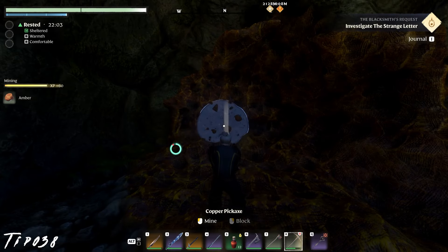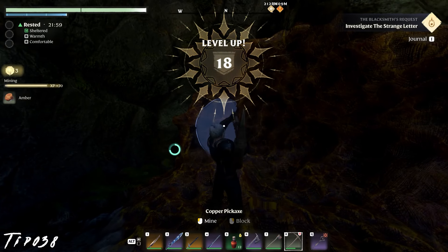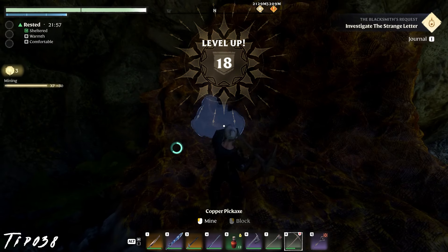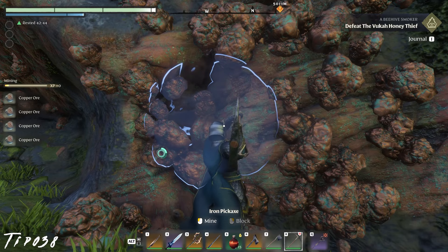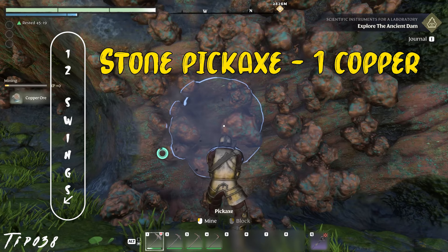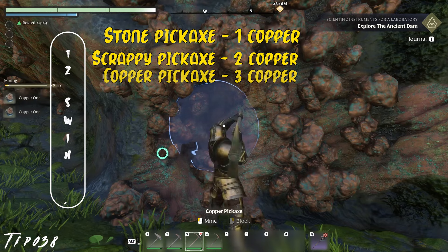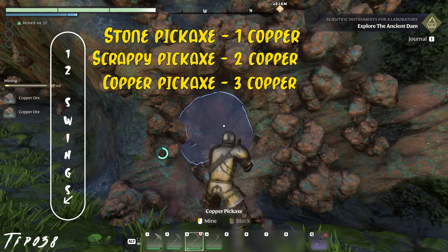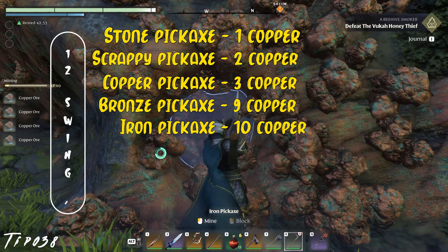Mining ores is a great source of experience. You can level up surprisingly quick through mining, and with better pickaxes it becomes even faster. Higher tech pickaxes lower the amount of swings to get an ore versus more primitive variants. Swinging 12 times for each tool: one copper from the stone pickaxe, two from the scrap, three from the copper pickaxe, nine from the bronze, and ten from the iron.